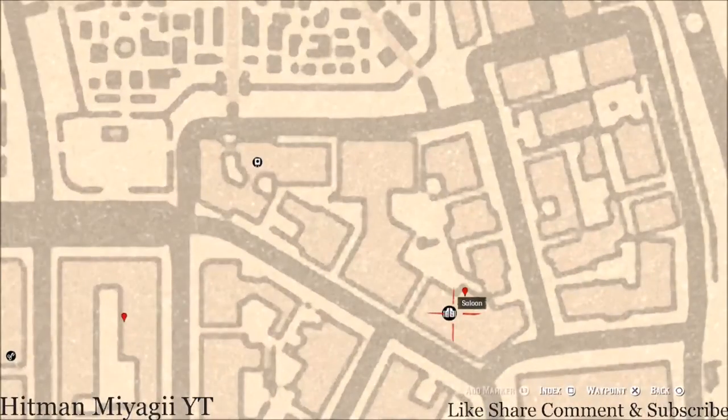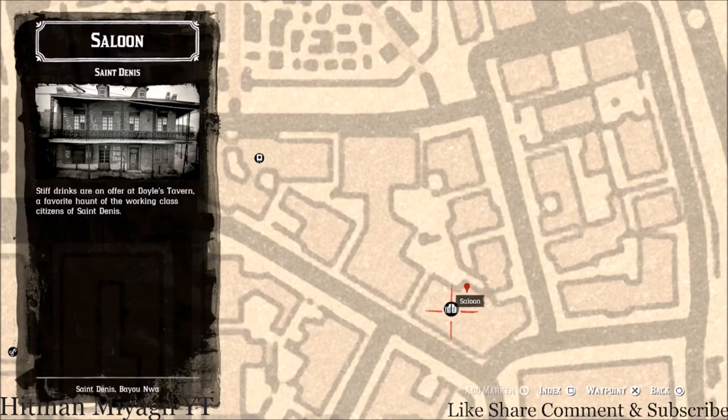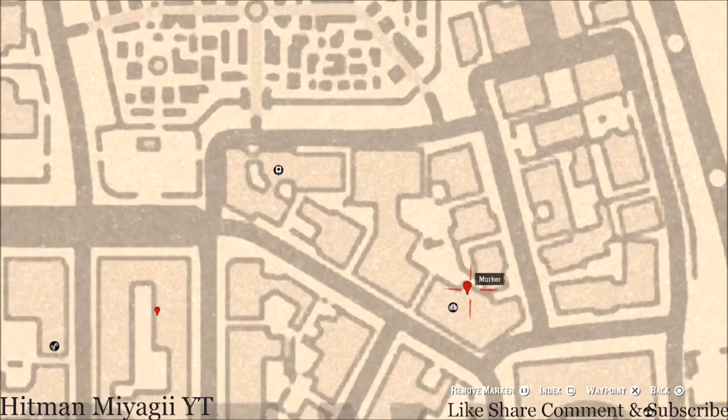Our next marker is inside the saloon. Go inside the saloon, past the bar, and back to the back room where the piano is. Look at the back wall — there's a shelf, and on that shelf you should see a tarot card, which is a Six of Wands.